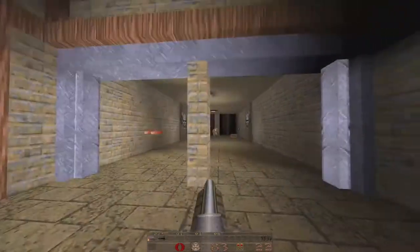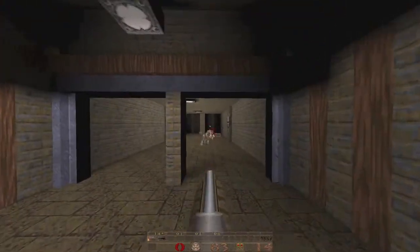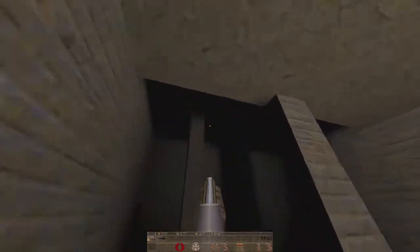Oh, enforcers too. Keep it open — gotta take him out. You guys are down. We got some help there. 9 out of 18 — we're about halfway through.